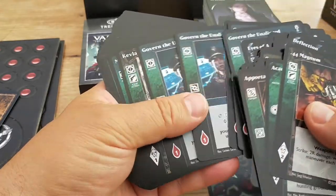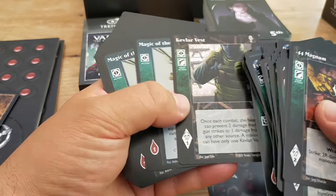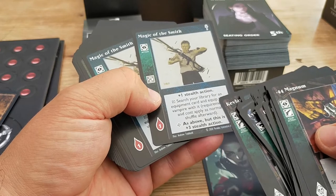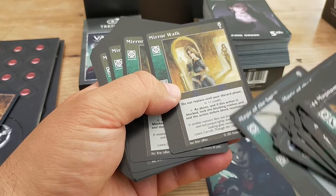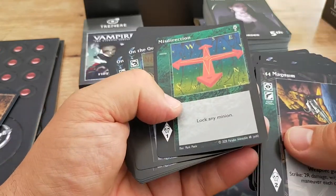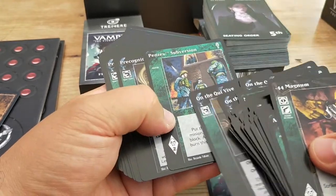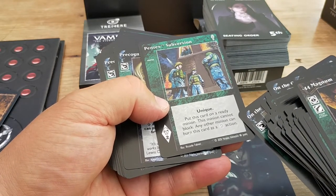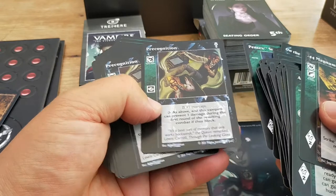Kevlar Vest — makes you less likely to take damage. Magic of the Smith — stealth action, search your library for an equipment card and equip the vampire with it. Mirror Walk — do not replace until your discard phase, gives you stealth. You'll notice some of these have a quite big text box with quite small text. Misdirection — lock any minion, just tap something down. On the Qui Vive — we've seen that before. Pentex Subversion — unique, put this card on a ready minion, this minion cannot block, but any other minion can burn this card as a directed action — basically a way of locking down someone you're a bit annoyed by. Precognition — intercept, preventing damage. Spirit's Touch — again giving you intercept. So this means you're good at blocking with lots of intercept, whereas stealth means you're good at sneaking past people.